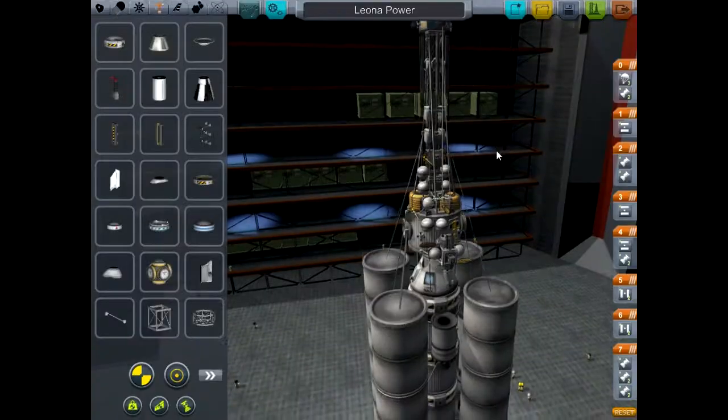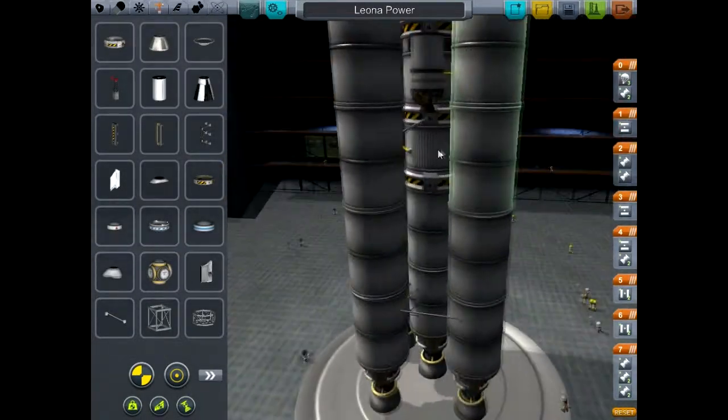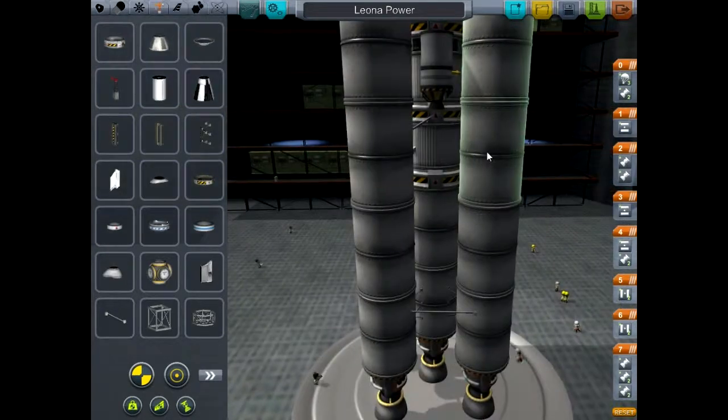Okay, here we are — Kerbal Space Program Level 4, heading back to the space station. Here is my new module for the space station; I call it the power plant.